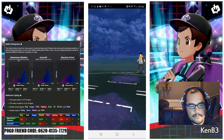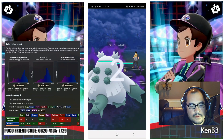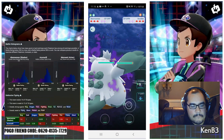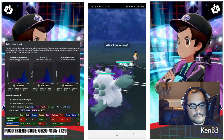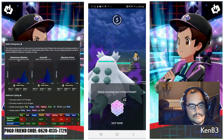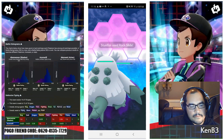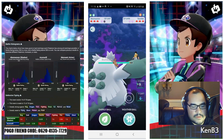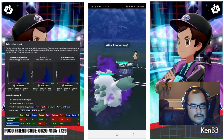Chewbacca's Guild. Got a Stunfisk matchup. Let's burn both of our shields — two, four, five, six.